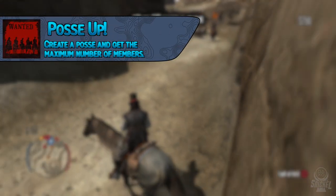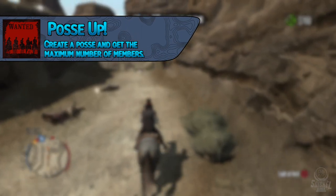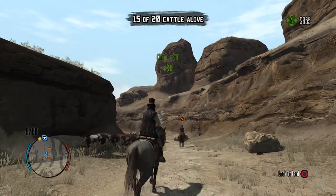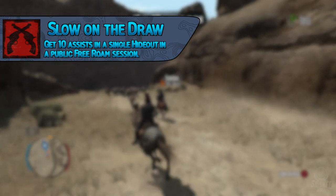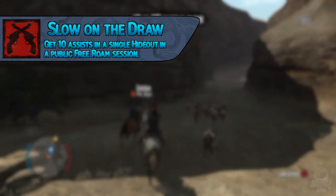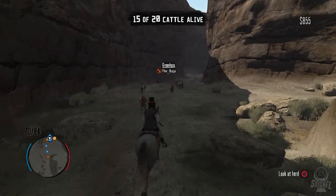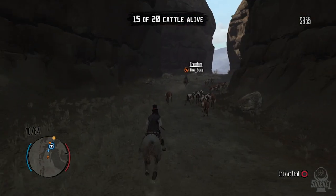The trophy Posse Up requires creating a posse and getting the maximum number of members — eight players counting yourself. Simply press select and invite all other players into your posse, and when they join you earn the trophy. The trophy Slow on the Draw requires getting 10 assists in a single hideout in a public free room session. A trick for this: shoot an enemy in the leg and let your partner finish them, or start a hideout and have your partner spawn their horse — shoot it a few times and let your partner kill it to get assist credits.